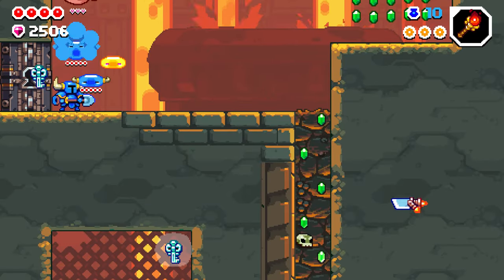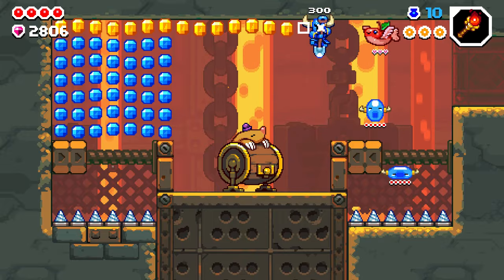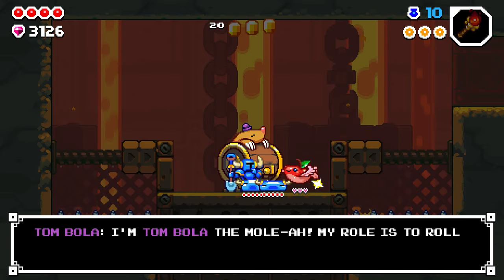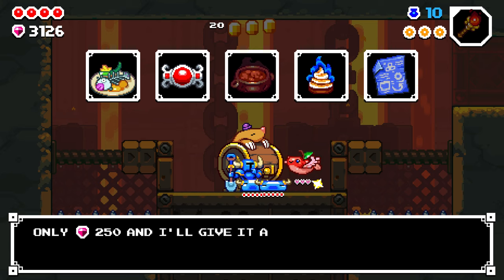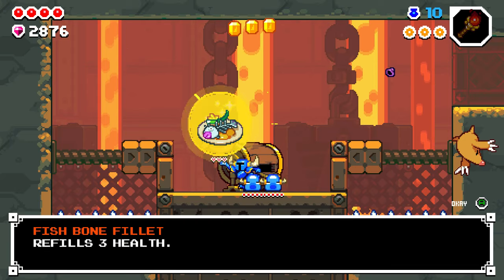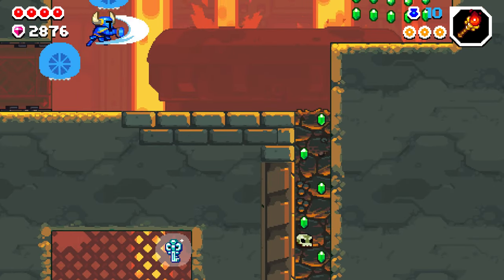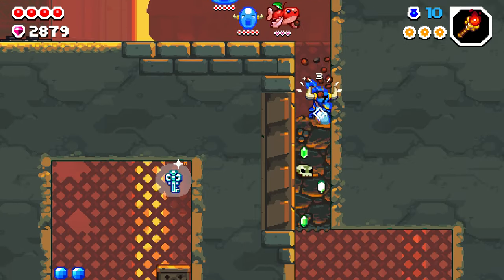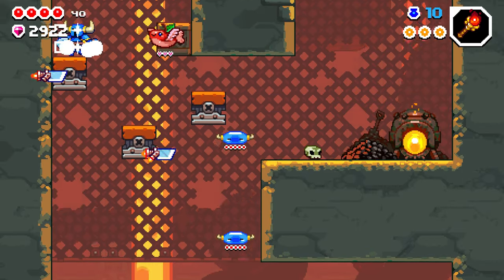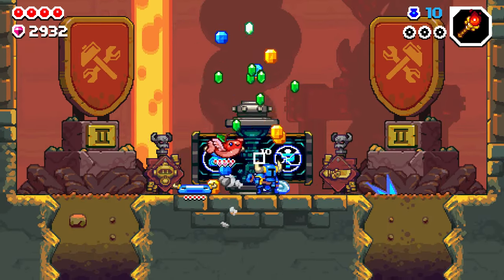Time for the last armor set: the Brash Bracers. This one is a bit random — you'll need to find Tombala the Mole. Make sure he has the blueprint and that your timing is right, as there is a specific timing required. The Brash Bracers give you double damage, but any time you take damage you go down to permanent half health until you complete an arena. It's great if you like risk over reward — everything is doubled. Not my personal favorite, but fun when you're feeling risky and want to absolutely wreck some bosses.